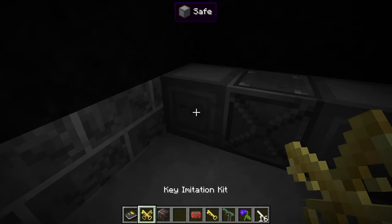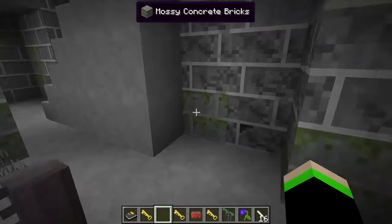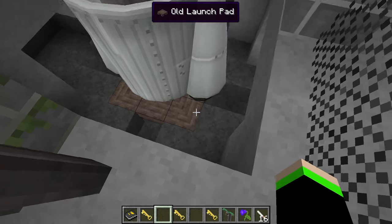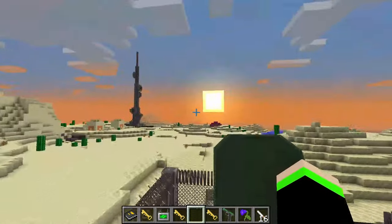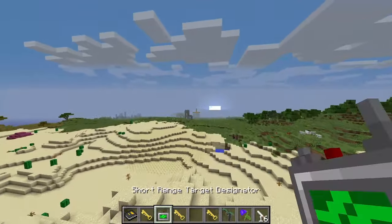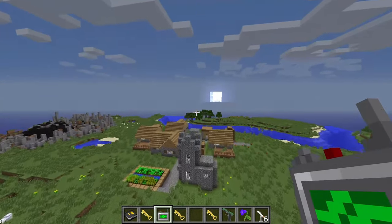We have a silo launch key now. Since we have our code already, that means we can launch this. So first things first, we're going to put that in there and that in there. Now we're going to head up to the top, select our target — which is probably going to be some poor unsuspecting village. There's a village over here. I know it because it's the exact same seed as in the last video, which I realized was too echoey — hopefully that's fixed in this one.